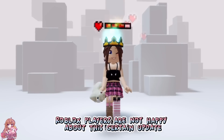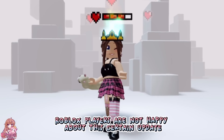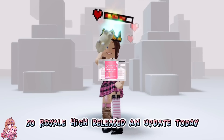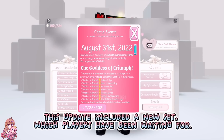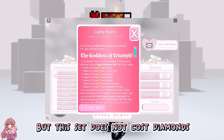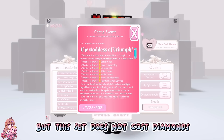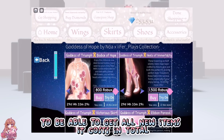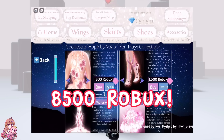Hey everyone, Roblox players are not happy about a certain update. Make sure to like and subscribe. Royal High released an update today which included a new set players have been waiting for, but this set does not cost diamonds — it costs Robux. To get all the new items it costs a total of 8,500 Robux.